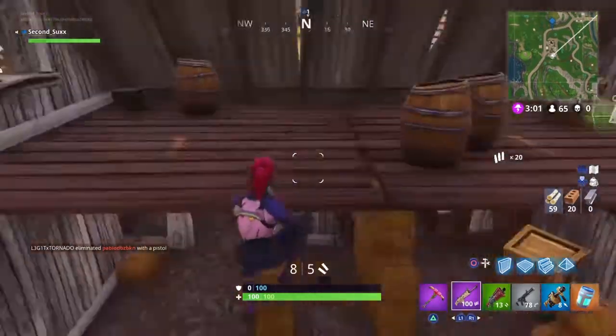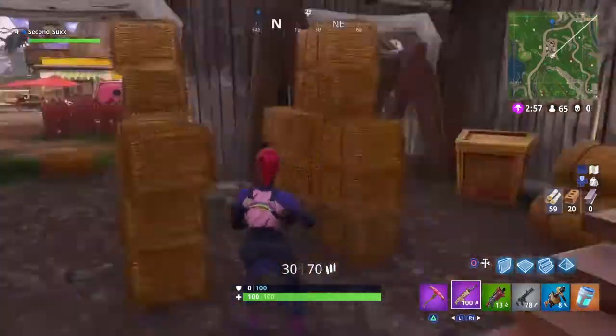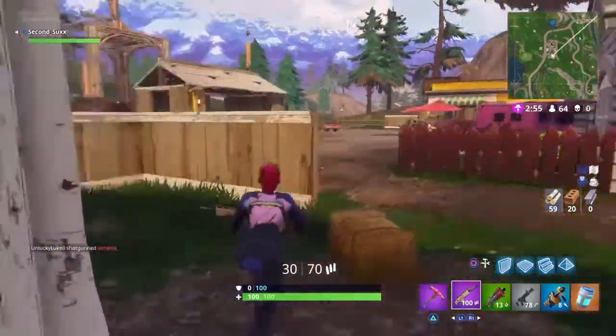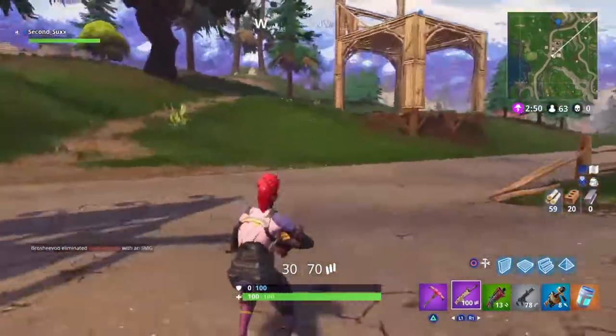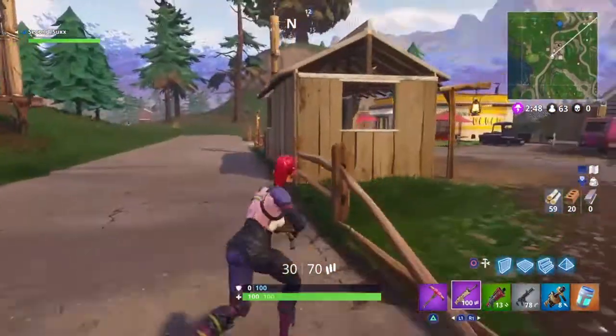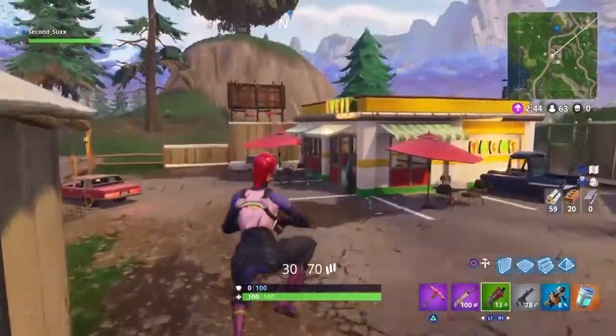As you might have guessed from when I glided down, the Bright Bomber — this chick — now has a glider that matches her, along with an axe that is currently right now in the shop. I don't think I'm going to buy it just because I kind of like the pink flamingo with her. Also I'm broke.